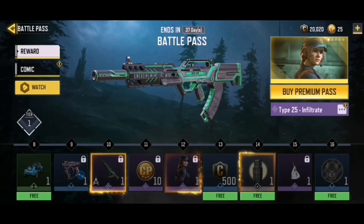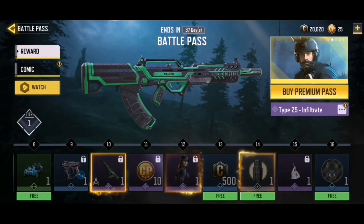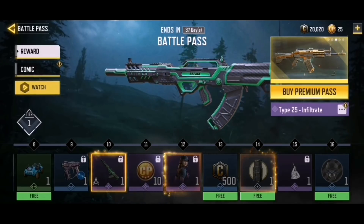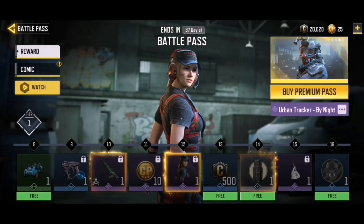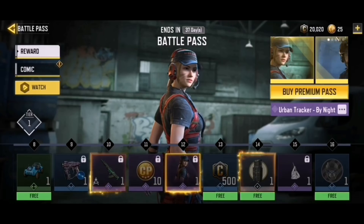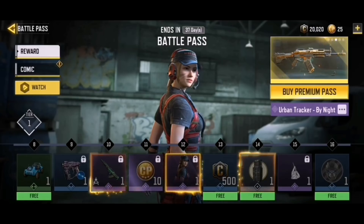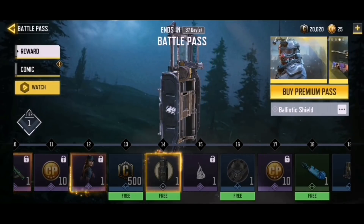Our second epic gun is the Type 25 Infiltrate. I'm really excited about this gun because in the trailer it looked like it glowed in the dark - I really want to test that out. Then we have Urban Tracker by Night, the return of Urban Tracker. It's a reskin of the original, but she's in darker clothes to match the Going Dark theme.